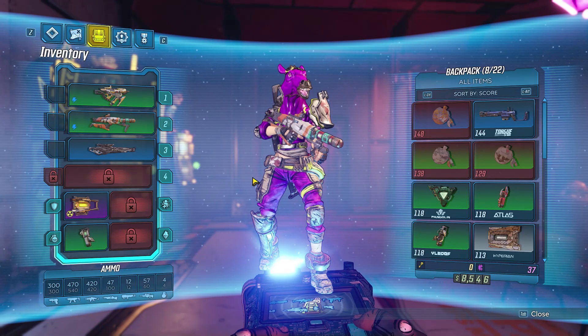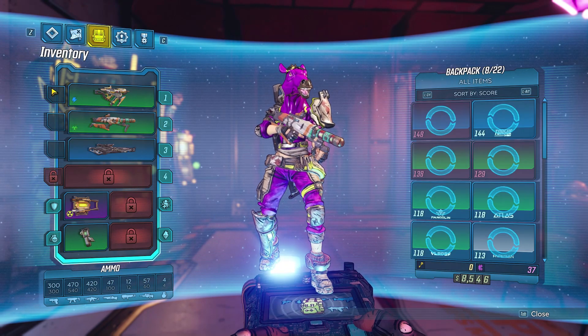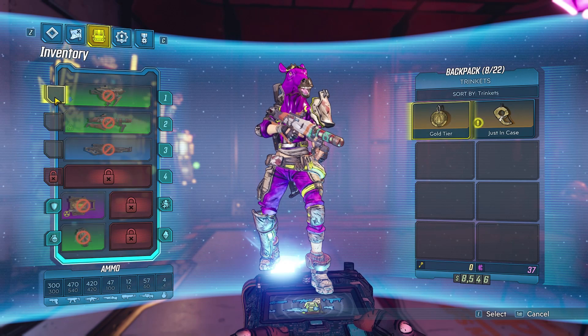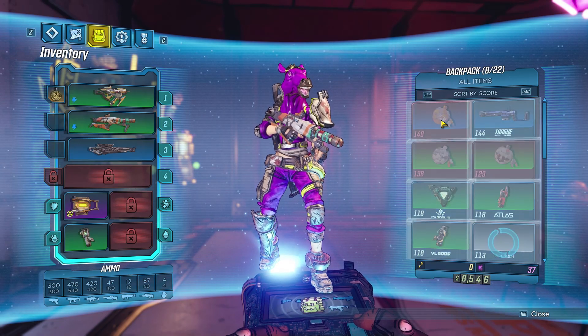To apply them, go back into your inventory and you will see there are these little windows beside your weapons. On PC you can simply click on those windows, and on console you can use your d-pad to navigate over to select them. Once you select them, you'll see on the right side of the screen all of your unlocked trinkets. Simply select one and it will apply to the individual weapon.